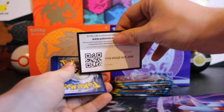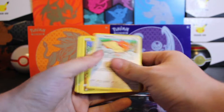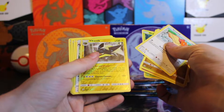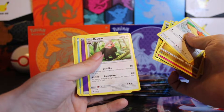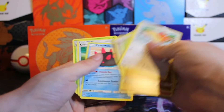Back to the green code cards, so once again we'll go through this quickly. Chincho, Vikavolt as our reverse, and Bewear as our non-holo rare. Sorry about that.